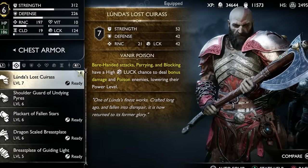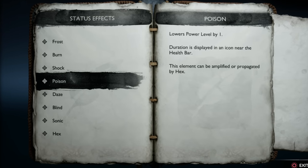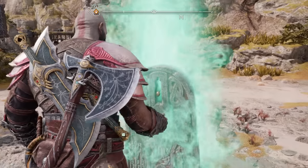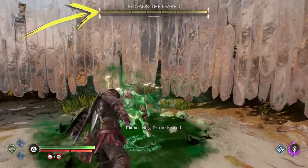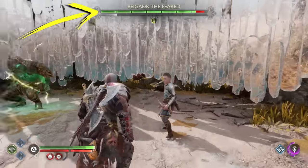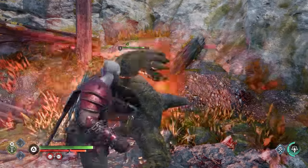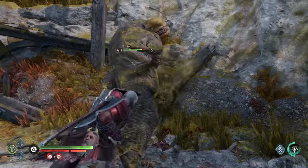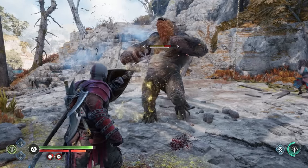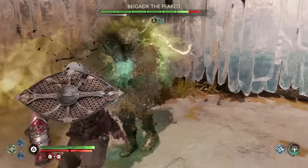In Vanaheim, you'll also gain access to your first method of using poison — the Lunda armor. When built up, the poison state lasts 10 seconds and lowers the power level of an enemy by 1. Power levels mean a lot in God of War, so dropping an enemy's power level is huge. The difference between your power level and an enemy's determines how resistant the enemy is to your attacks. It's very difficult to quantify the effect of power level differences because we aren't shown damage numbers or enemy stats, but the takeaway is that lowering an enemy's power level with poison is a big deal.